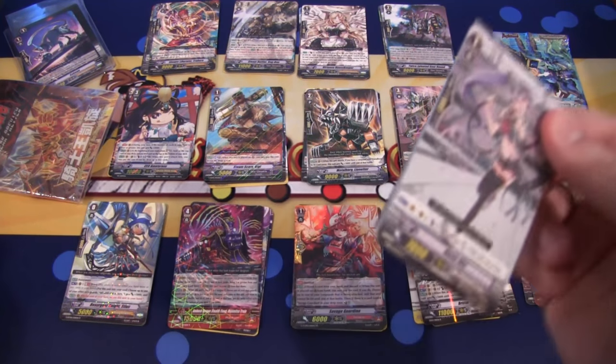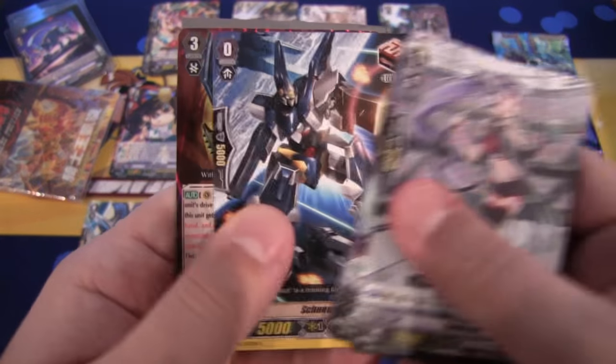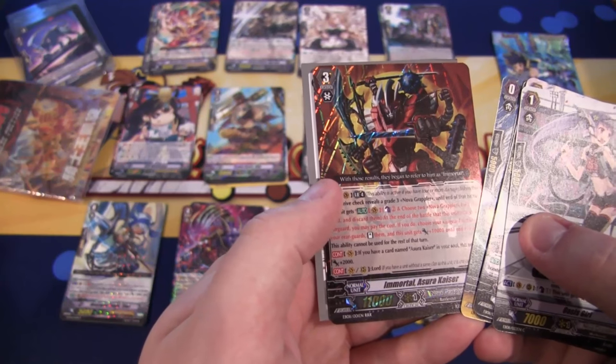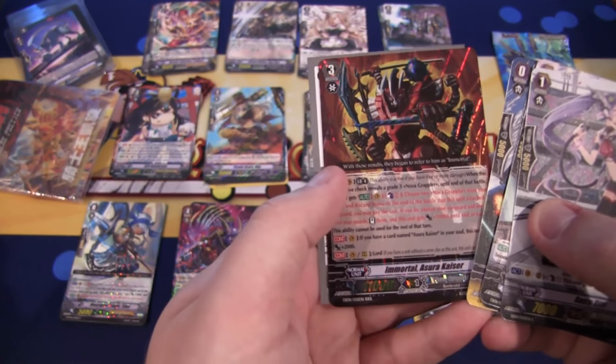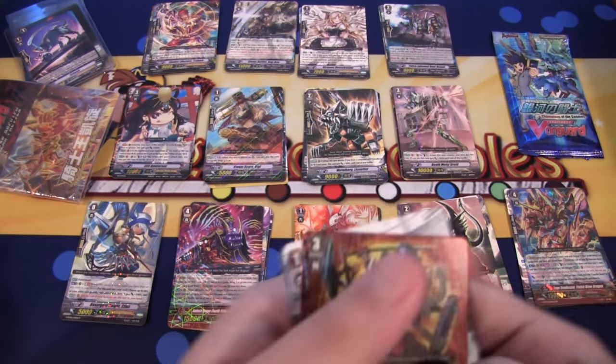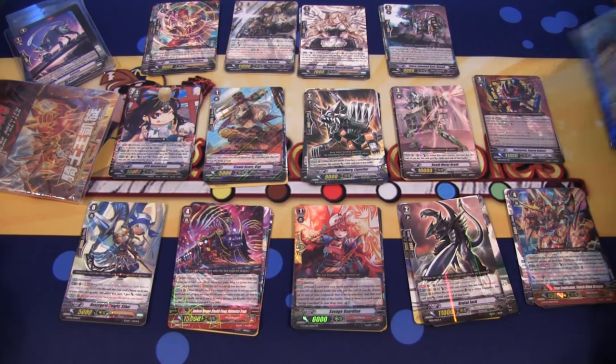Champions of the Cosmos — we have two packs left on those. Let's see what else we can get. Yes, another Triple Rare! That is Immortal Asura Kaiser — man, that looks really cool. Double Triple Rares! That's weird to say now that I think about it, but yeah, that's still really awesome.